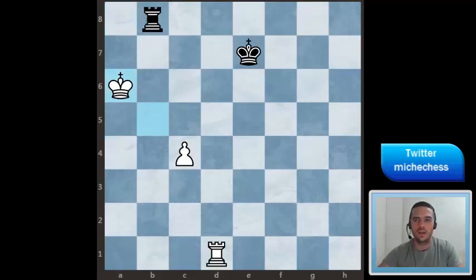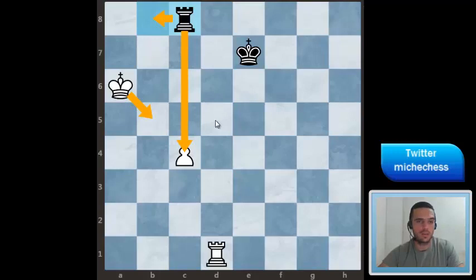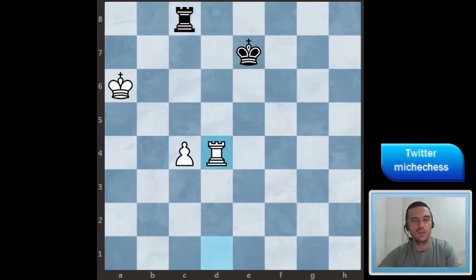Black can just go and threaten the pawn. If the king comes back they continue checking and probably they will get a perpetual. But fortunately there is a very strong move for white here — actually this is a very special maneuver, something we should try to remember because it could be helpful in other positions with rook and pawn versus rook. The move I mean is Rook d4.